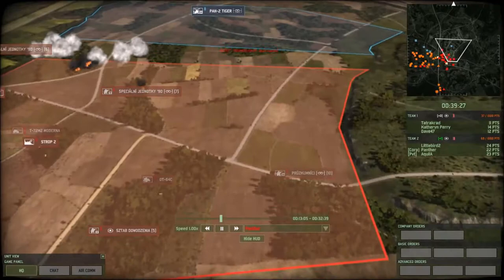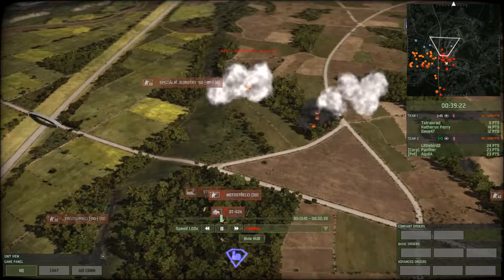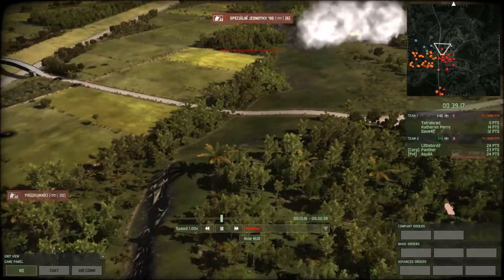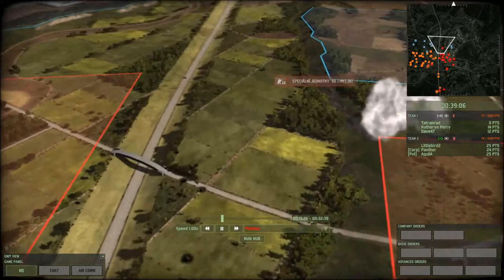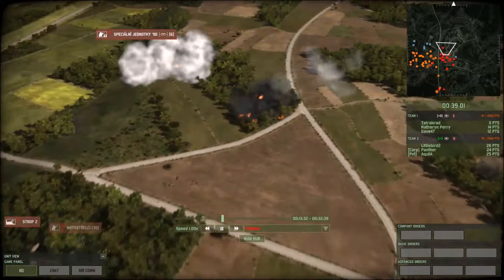As predicted, nothing happens in this big open field. Because of this ridge, there's not a lot that happens in this section. There could be some validity in pushing this corridor — it's got sufficient cover so it should probably work — but nobody does that. Everything's just going to be funneled into this little line.